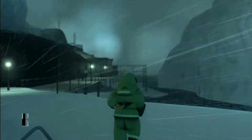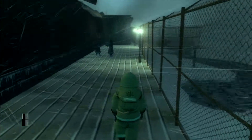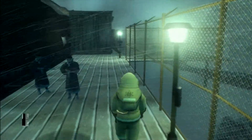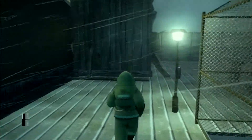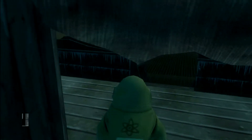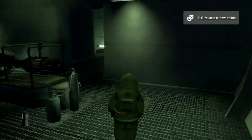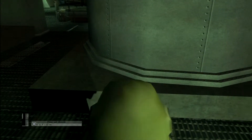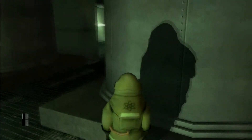These two guards here will get suspicious if you run past them, so just make sure you're walking here. And as soon as you get a little bit past them, go ahead and run and go behind this wall over here and into the submarine. Normally you would lose health down here very quickly because of the radiation, but you've got the suit on. So we're just going to pick up the bombs that are here — all three of them — and go ahead and head back out.